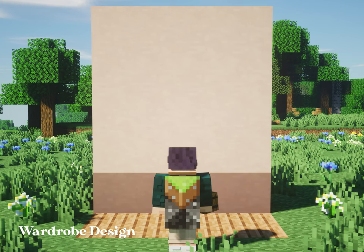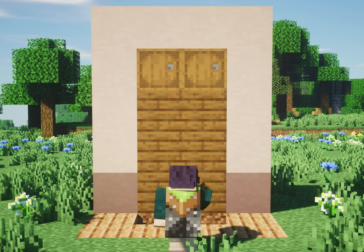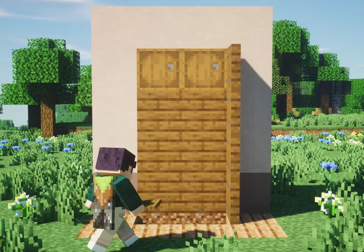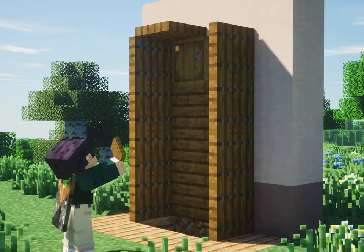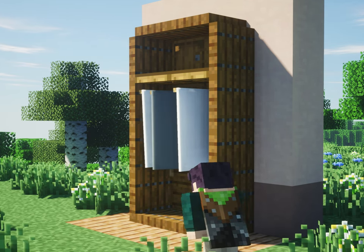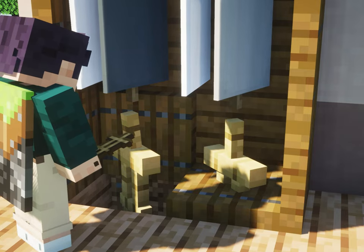Last but not least is a wardrobe design for the bedroom. This includes 2 barrels, spruce planks, spruce and oak trapdoors, and 4 banners. Underneath, I'm going to add 2 armor stands to the wardrobe to make it useful, and cover it with a sign.